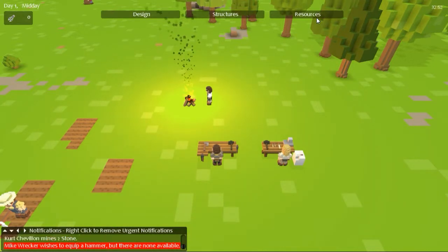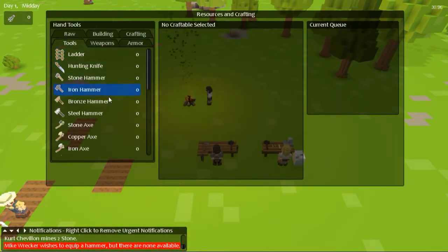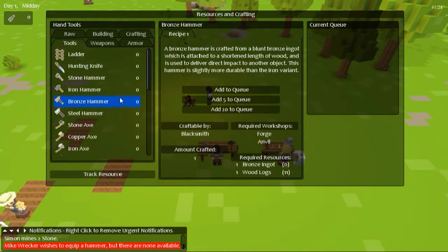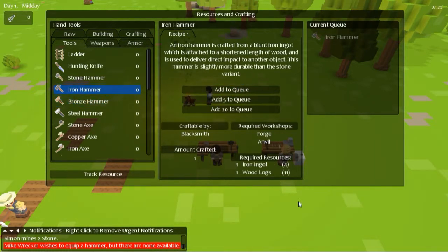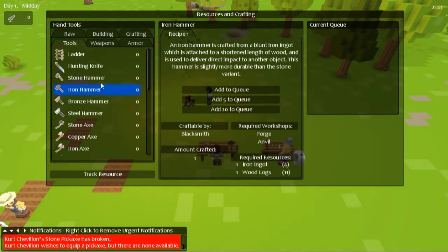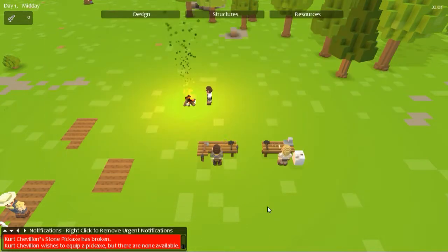I have to build a hammer. Tools — do I have enough? I do. Add to queue. I need a blacksmith. Remove. Add to queue.